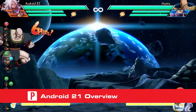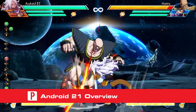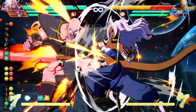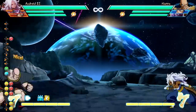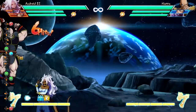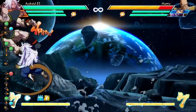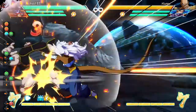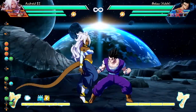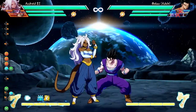At a glance, Android 21 is a fairly straightforward character. She can perform a level 1 and level 3 super move in the air and on the ground, giving her a lot of combo options. Her special moves also work well in combos. However, once you start digging into Android 21, you'll find that she excels at mid-range combat with her standing and crouching medium attack, which are similar to some of Kid Boo's attacks.